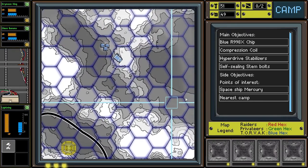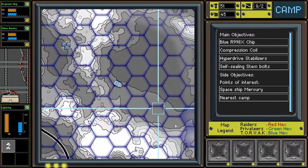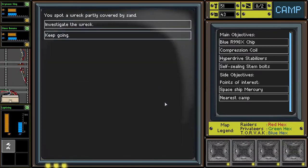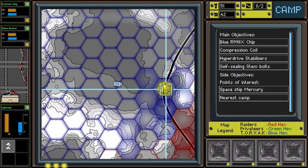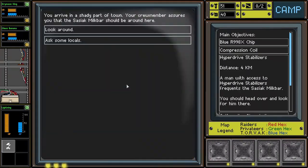Let's go back over here — this was where our previous encounter was. We spot a wreck covered by sand. Let's investigate it — it sadly looks too damaged to be useful. Oh well. We arrive at a shady part of town. A crew member assures us that this sassack milk bar should be around here.